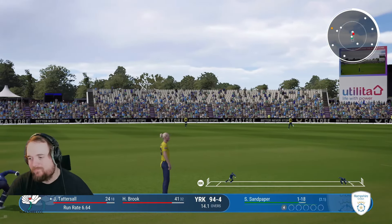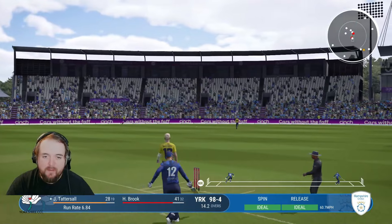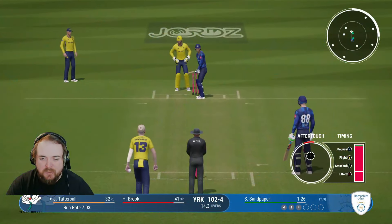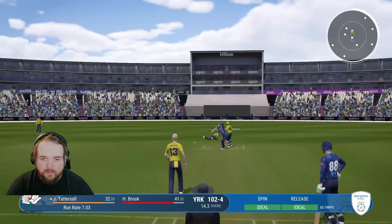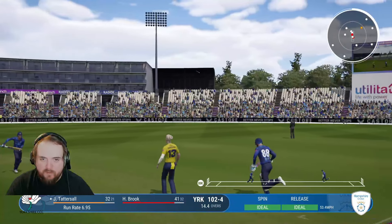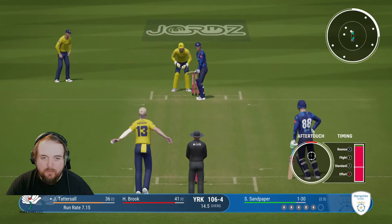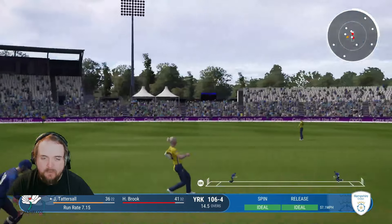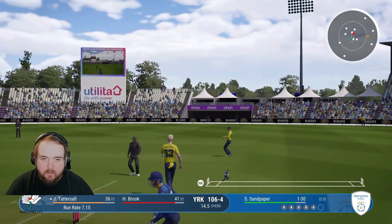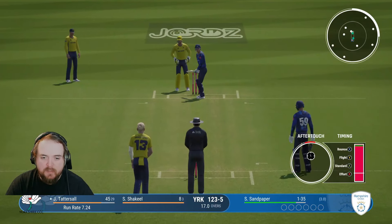Reverse sweep for four - no one on that point boundary. A bit quicker, goes for the slog sweep and that's through the gap. Can we get around to it? I don't think we can, this has got four written all over it - it does. Wow, what a start to the over, 12 from it! Yorker outside off, edged and keeper and slip have a bit of a mare. Off the legs, no one's gonna get around to that. 16 from Sandy's third - wow. We'll try one on the stumps, a bit quicker. Catch - oh it was in the air, it'll just be one. That over: 21 from it, and it wasn't even my fault. Sandy into bowl the 18th, Yorkshire 123 for five.